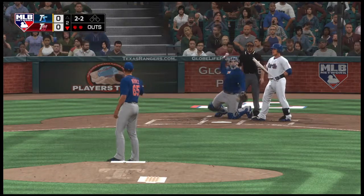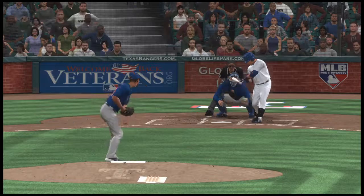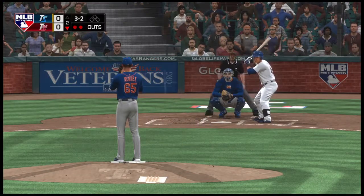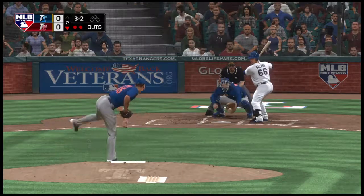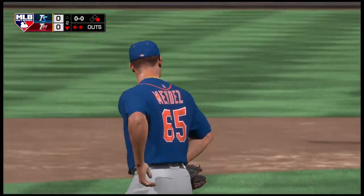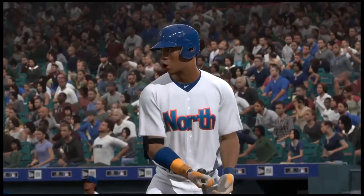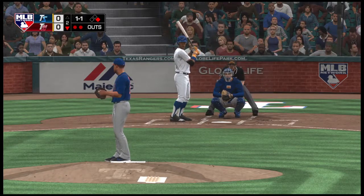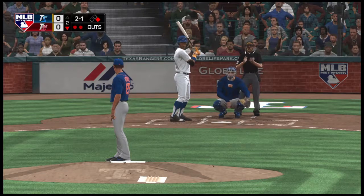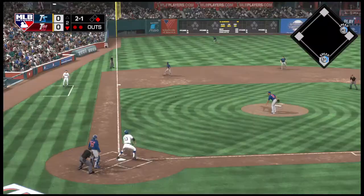Trying to pick up that outside corner but this misses — back to even at two balls and two strikes. He checked his swing and the first base umpire says ball three. Then taken low for ball four, and they'll have themselves a two-out base runner here. Batting seventh, third baseman Francisco Sanchez — we'll see if they can make him pay for the two-out walk.